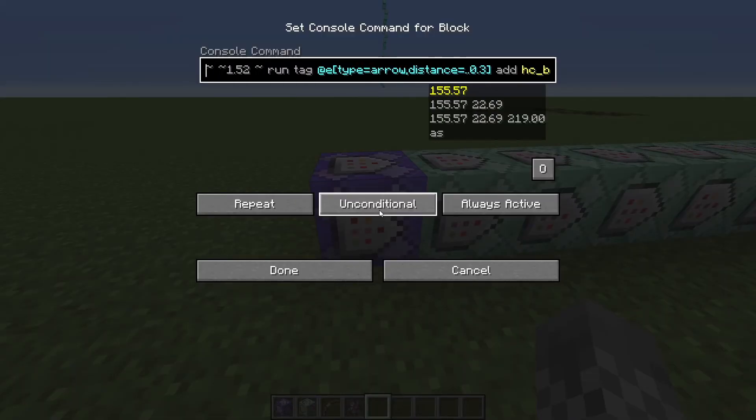Basically, in every command there are a bunch of places where there is a '1,' and that's because this is the first bow in the world. If you want there to be a second bow, you should make them all '2.' Or if it's the third bow, make it '3,' and so on. Starting with changing to two: in our first command block, it will say 'hcbow tutorial colon 1b' — change that to '2b.' And then at the very last bit of the command block, change this underscore 1 to an underscore 2.